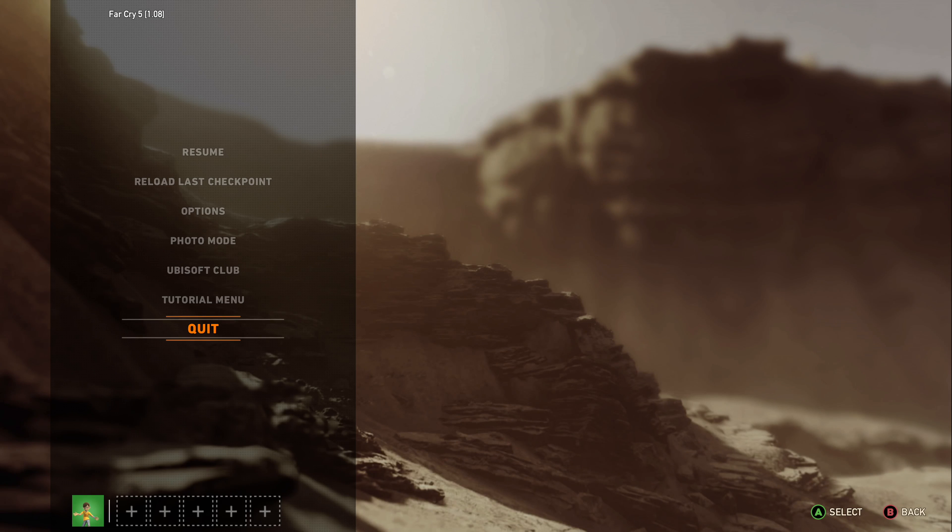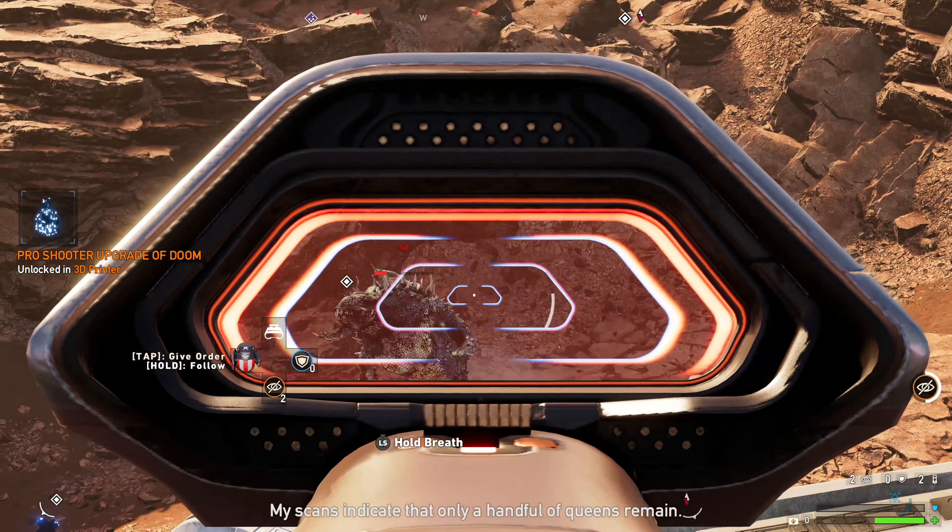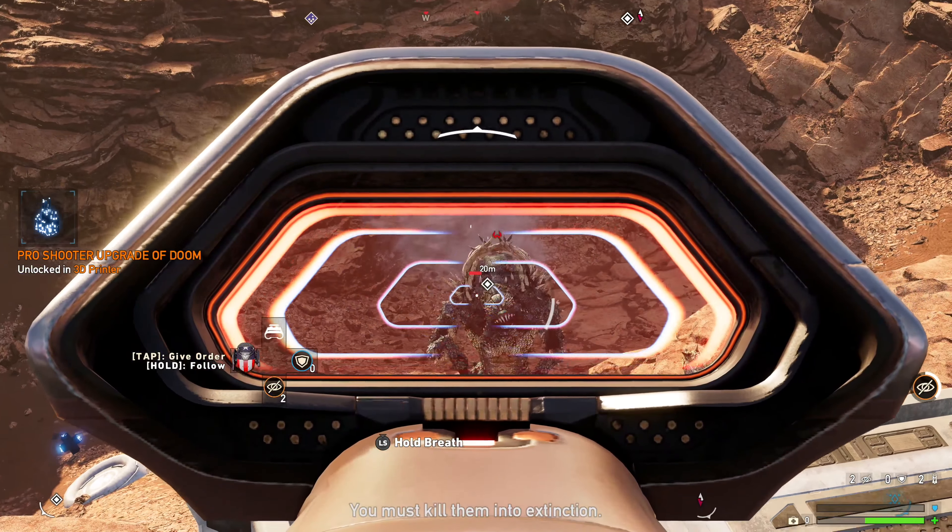We're currently at the last station we need to capture back from the Arachnids. We've put together Herc — he has all of his body parts. So this should be the last mission slash base that we have to get. Unfortunately, we had to kill three queens. Took one down last episode. Hopefully we can get the other two. Only a handful of queens remain — you must kill them into extinction.